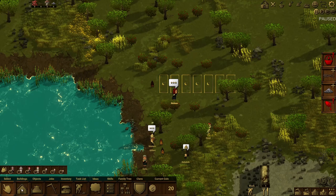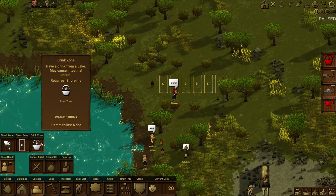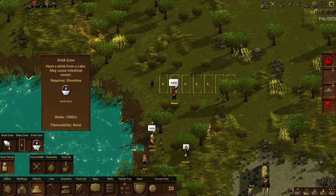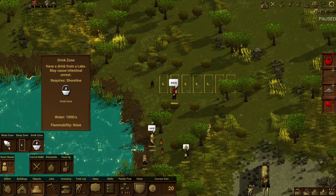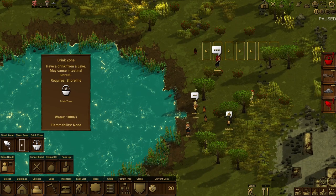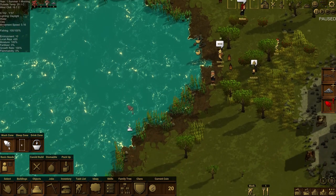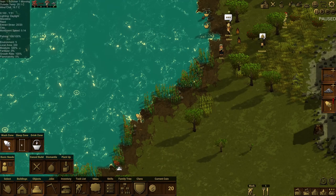Next up we're going to come into objects, and under objects we're going to click on basic needs — this is where we'll find our drink zone and our wash zone. These need to go on the shorelines. I don't know if you should have these next to each other, but I assume you should not. I like putting our drink zones close to where our people are sleeping, and I like keeping our wash zones a bit away. There is a highlighting system — if you can't place it there, like in the middle of the lake, we need it on the corner, and it will let us know as soon as we find an appropriate place to put it.